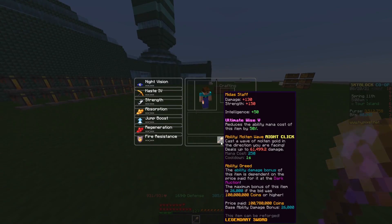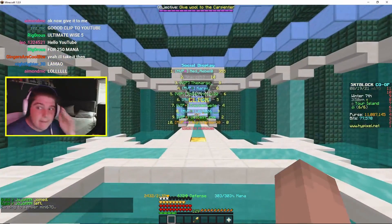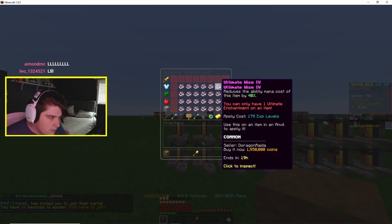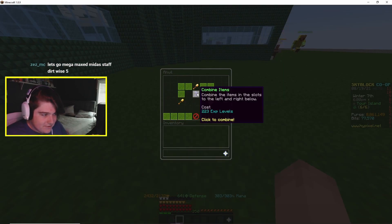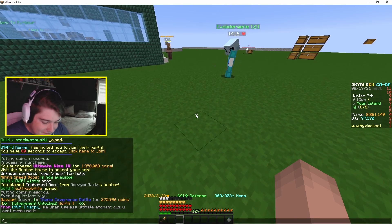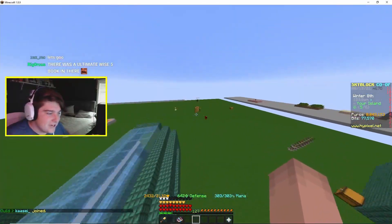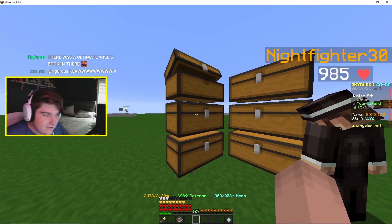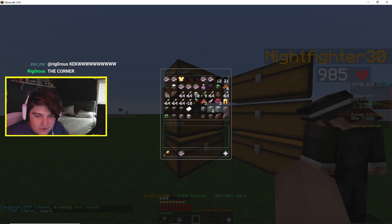After I bought the Midas staff, I put Ultimate Wise 5 on the staff so I could test out the Molten Wave ability. I thought I might have an old Wise 5 book in my inventory — but I had to just buy one. Then, looking through the auction house, I might have missed an old Ultimate Wise 5 book in there, and I was devastated. No shot — I'm so sad. Was I getting trolled? I feel like I was getting trolled.